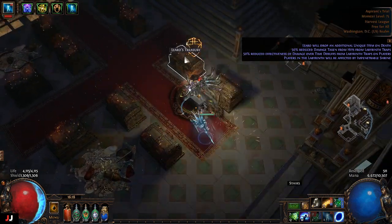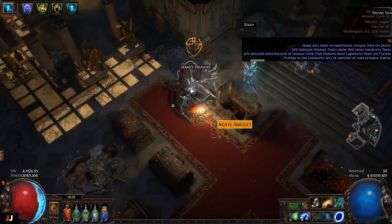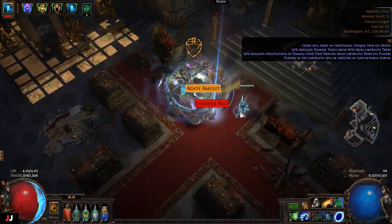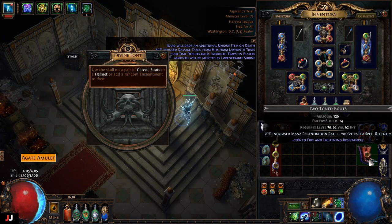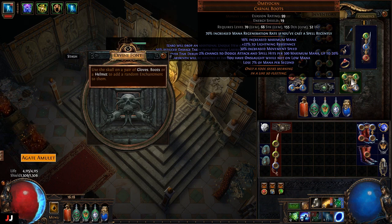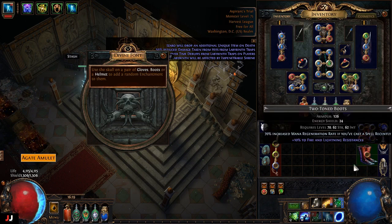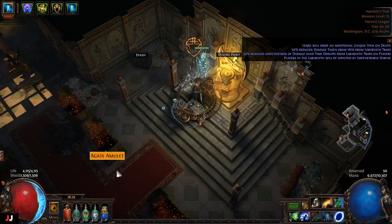Next lab — only got one enchant this time, three keys. For the boot enchant, those boots are amazing for archmage builds — I wouldn't be surprised if they went for an exalt. That's my go-to enchant for that build. We made a scouring orb other than that.